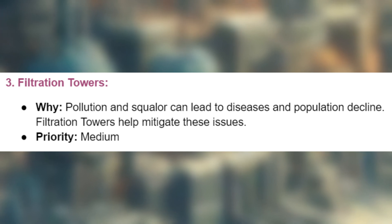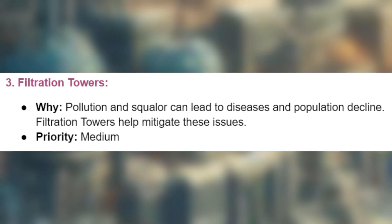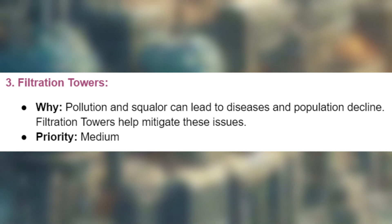3. Filtration towers. Pollution and squalor can lead to diseases and population decline. Filtration towers help mitigate these issues.